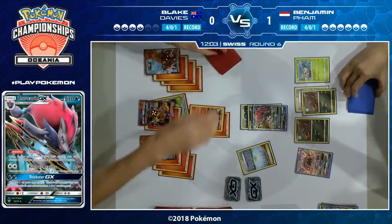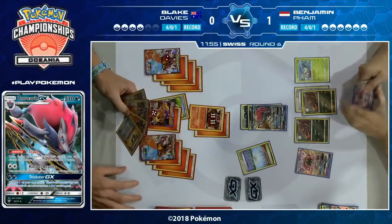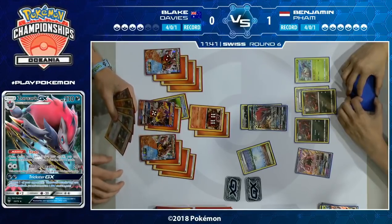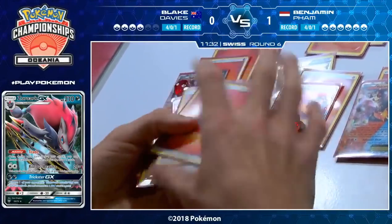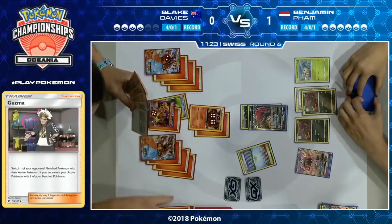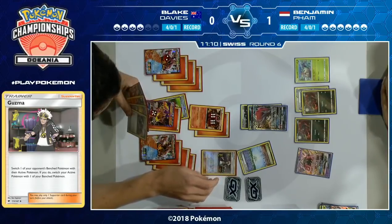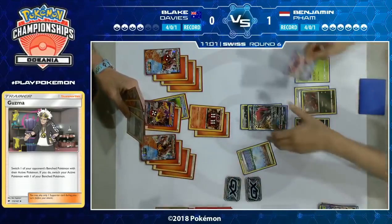Does he bench the Mewtwo to get a KO? It fills a bench space but it's not a good Pokemon in this match. He just hits for 100 and forces Blake to have a way to move the Volcanion. Blake has to play an N here — even though Benjamin has access to many Trades, he does go down to two cards and has to discard. Blake's only got one Guzma left in his deck now as it turns out — Benjamin knows the chances of Blake having a Guzma are slim. Benjamin had Brigette in Game 2 but just didn't have the right cards in hand, and this is really hurting him.